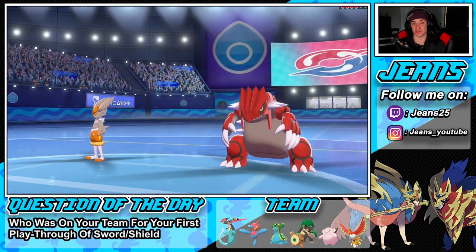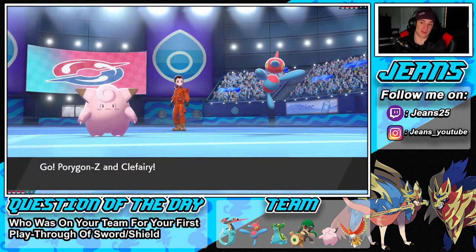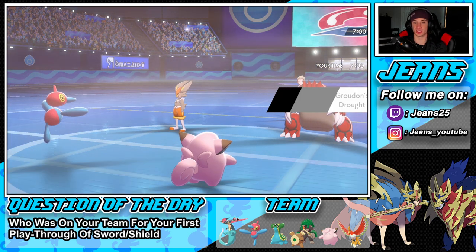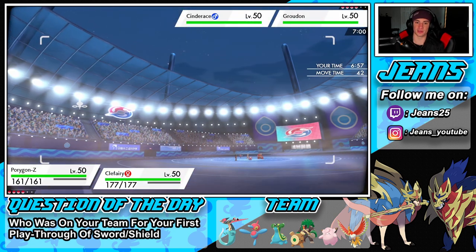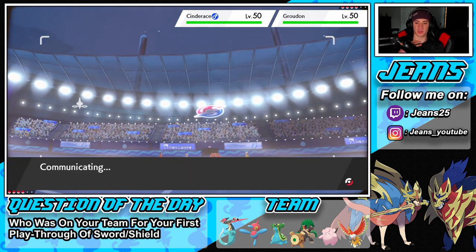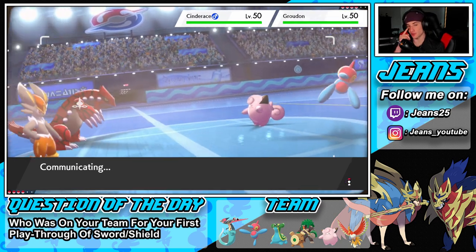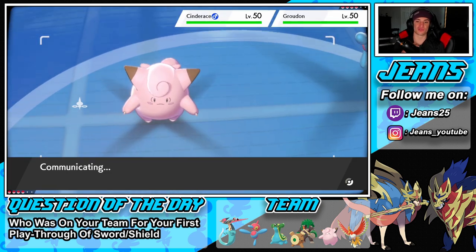He leads Groudon and Incineroar. I think I just Dynamax here — he could go for his blade move and hit a double-hitting move. I'll just Dynamax and go after Cinderace with a Max Strike to slow it down, probably pick up the KO from there. Max Strike on its way — let's get rid of Cinderace! Cinderace is just a little annoying. We also get the speed drop, which is big on a Max Strike. Groudon has Drought, which is rather scary.